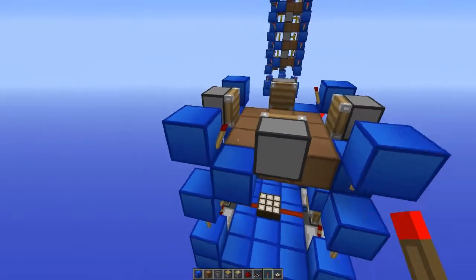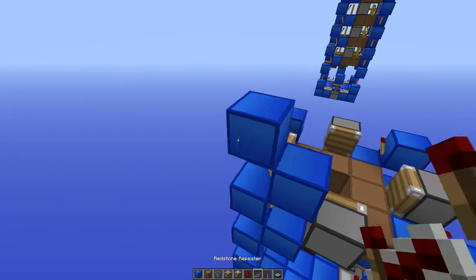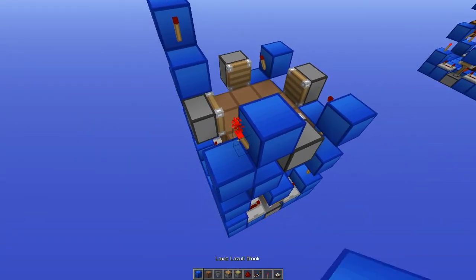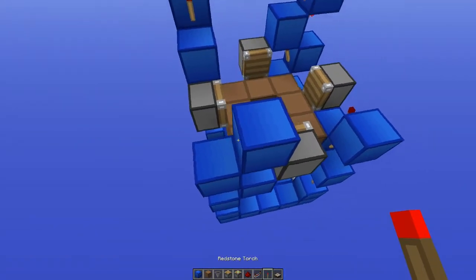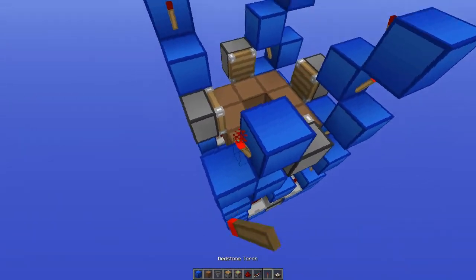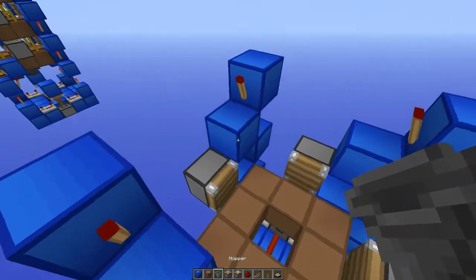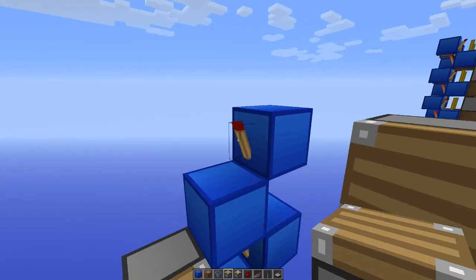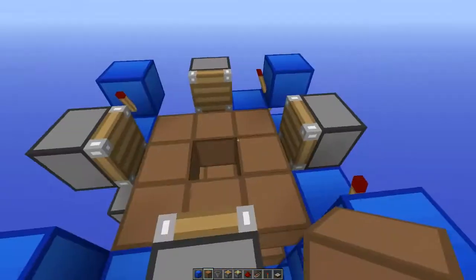Let me show you how you can extend this. All you need to do is continue the same pattern with these torch towers on all four of these. Block, torch, block, and torch — one more, one more. Then you can add the pistons and the dirt ring.